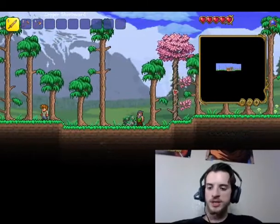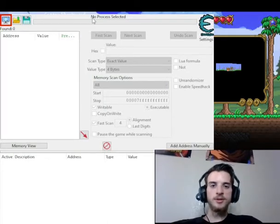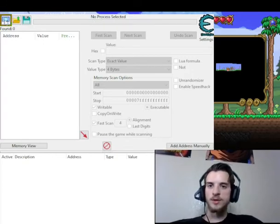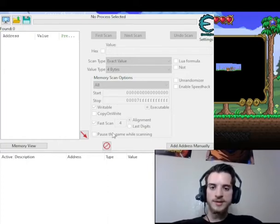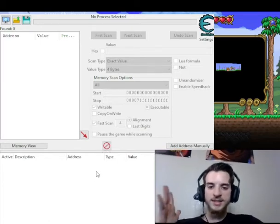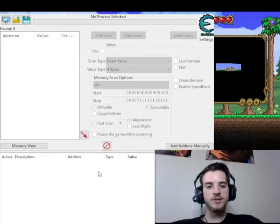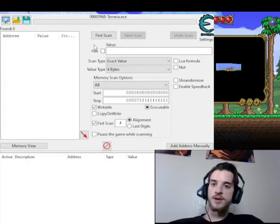I'm going to go ahead and open up Cheat Engine version 7.4. The first thing you're going to want to do once you have Cheat Engine opened is select a process — it usually starts with no process selected. There's a highlighted box glowing to select a process. All you have to do is click it, look through your process list, and find Terraria. The thing about Terraria is that every single time you start it up, the process is going to have a different name. So any time you restart the game, you're going to have to redo the whole process. I've got Terraria loaded up — Terraria.exe.